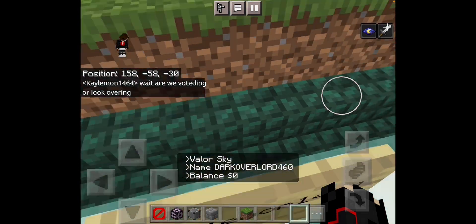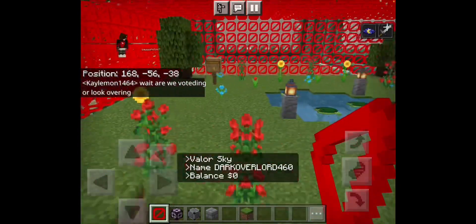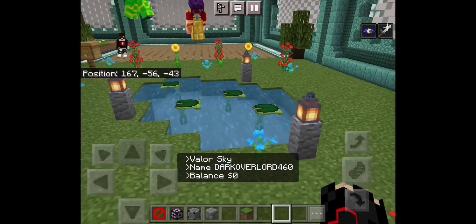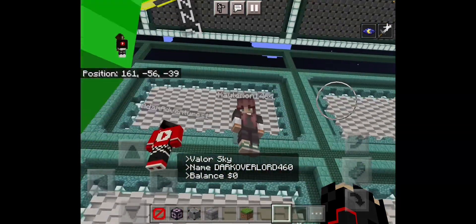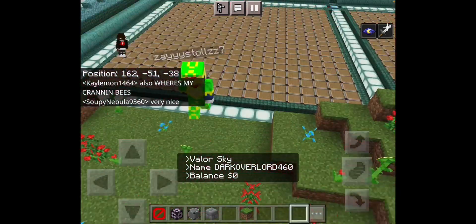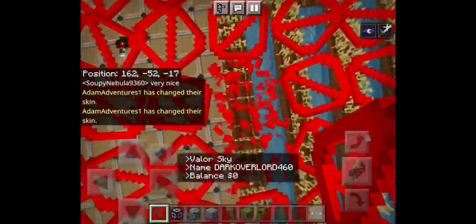This one over here belongs to K Lemon. She has this little pond with some whites and a few hills with flowers on it. It is not bad — there's K Lemon right there, the creator of this plot. There must have been some bees in here because they are dead now.